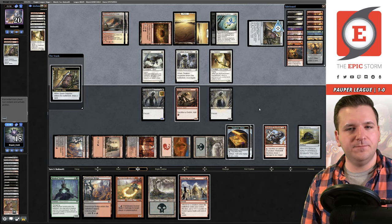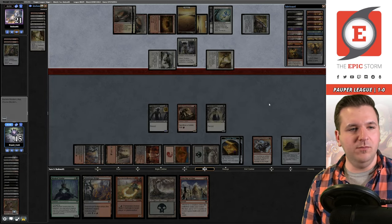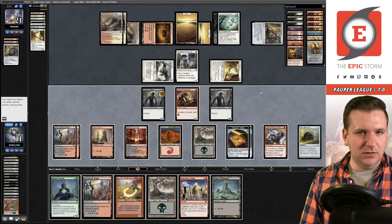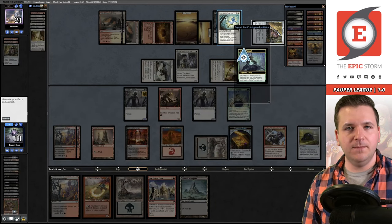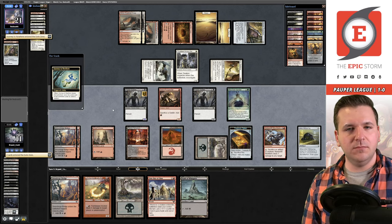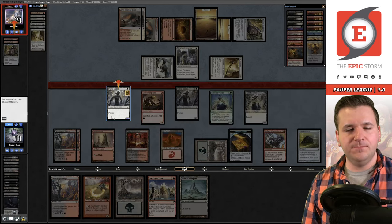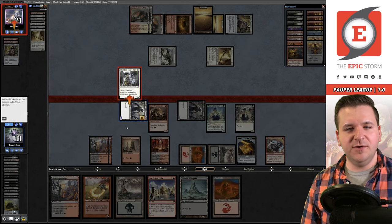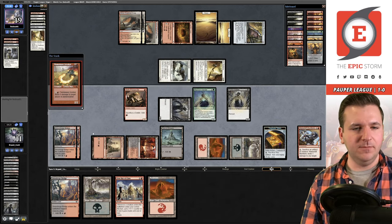Opponent plays Golden Egg and Glint Hawk. Can we please find another First Day of Class? I wonder if I should kill these creatures. I can kill at least the Glint Hawk — it would put me to 7 though, dead to Bolt plus burn. Let's kill the Glint Hawk anyway, sacrifice the Treasure Token for black mana. We go to 9.